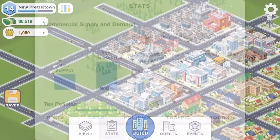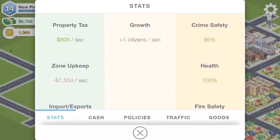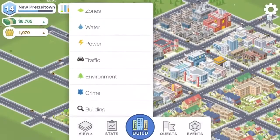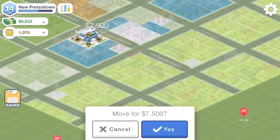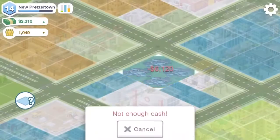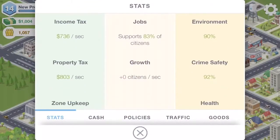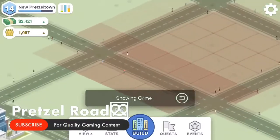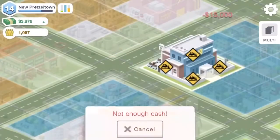Checking our stats: environment is fine, crime safety is fine, fire safety is fine. Let's check what crime looks like. If we move the police station down here, we can build more commercial zoning in this area. But now all the crime has just moved — so I guess we need two police stations. That's frustrating.